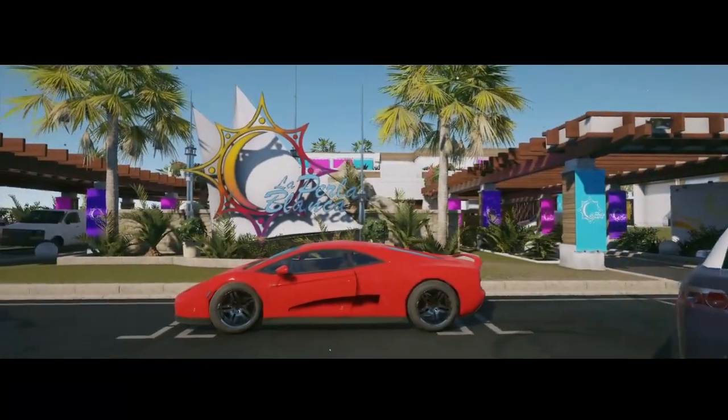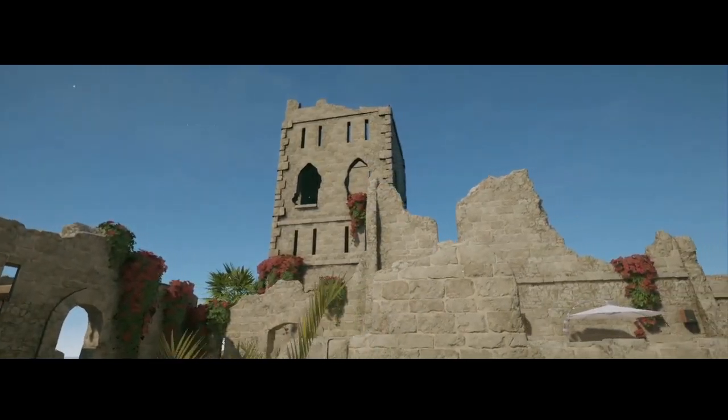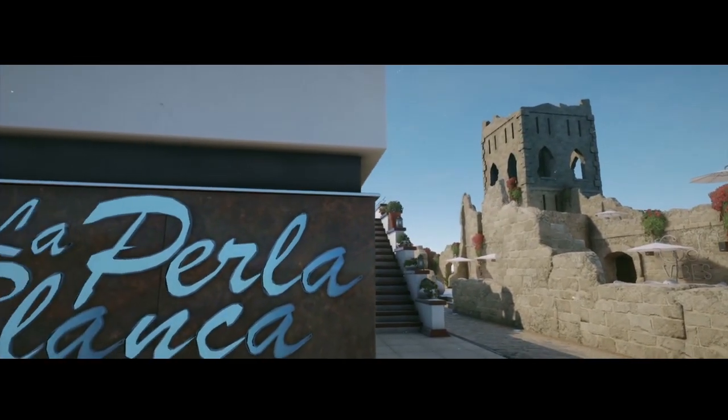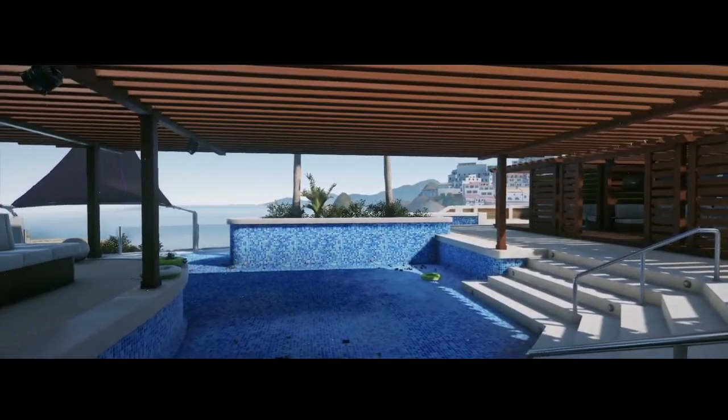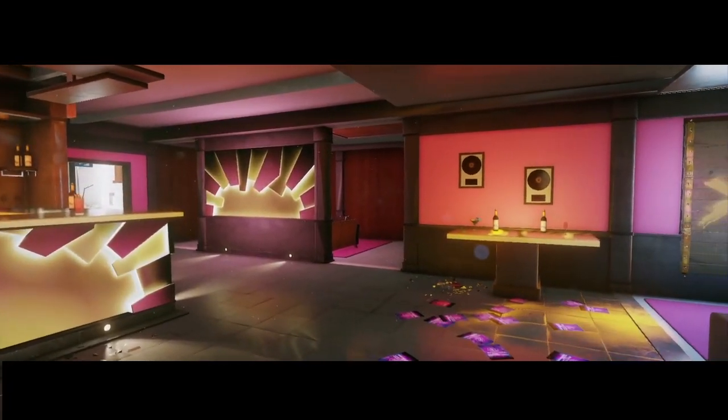Hey, what is up Sixers, it's Grief Drums back with another advanced map tips and tricks video. Today we're going to be looking at the Velvet Shell DLC map Coastline, taking a look at the best drone spots, kill holes, as well as a selection of some other cheeky tips that I really like using on this map. So grab your popcorn and let's get to it.